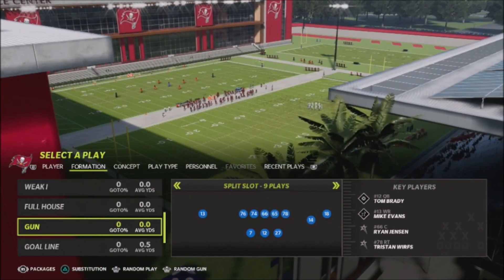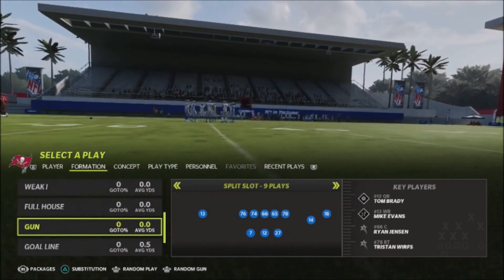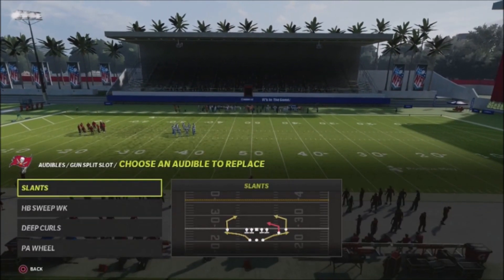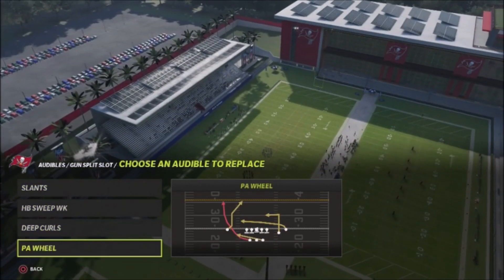So it is the run heavy gun split. You can probably find a lot of these plays in some other playbooks out there. Our standard audibles are slants, we get the halfback sweep a lot, we have deep curls, and then we have the play action wheel.